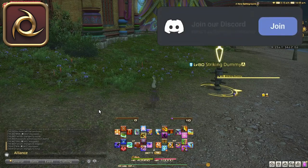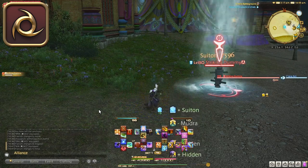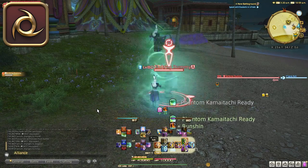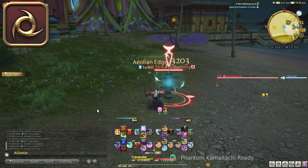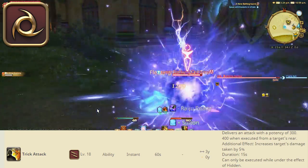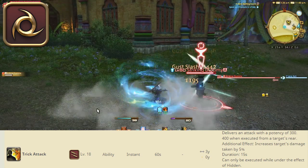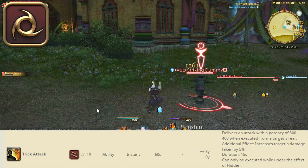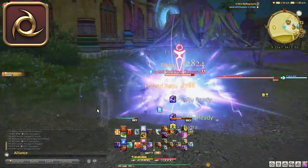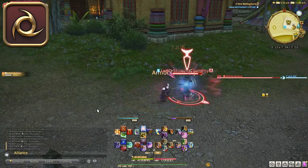Ninja unlocks at level 10 in Limsa Lominsa. This job has the best most associated feeling with the job — there is something about playing Ninja that makes you feel like you are living your Hokage dreams, as well as being easily the most versatile melee DPS on this list. Ninja operates more off a burst window than high to medium damage output. Your burst window is when you apply Trick Attack — which applies 5% increased damage taken to an enemy for your entire party. Aligning this with your party members' opening rotations can really increase the overall damage of the entire party. Ninja's GCD rotation is pretty simple comparatively to Monk or Dragoon, with just about 3-4 GCDs to use.